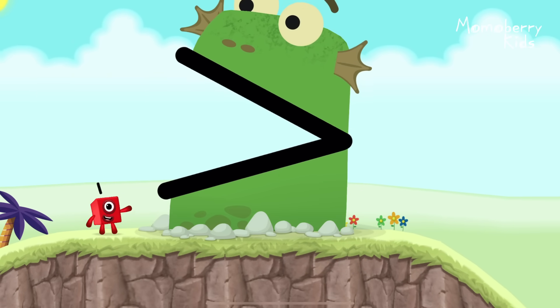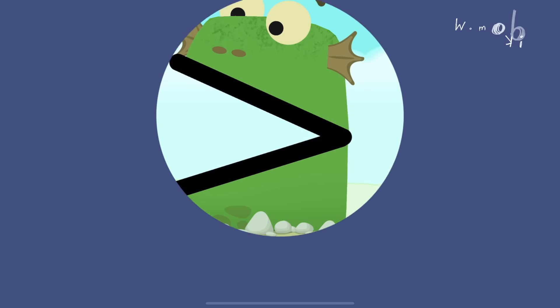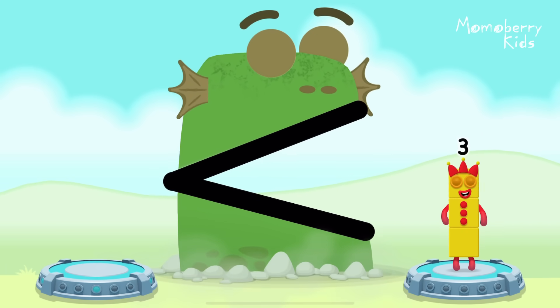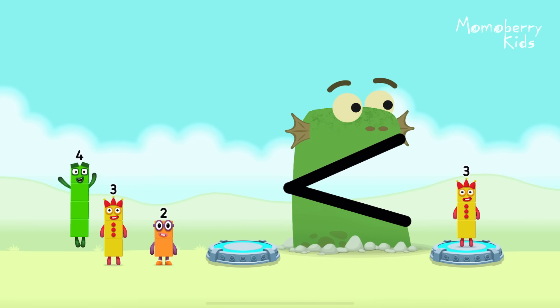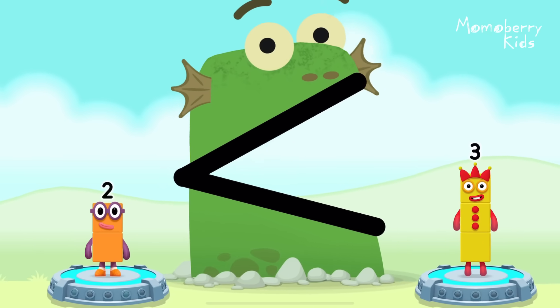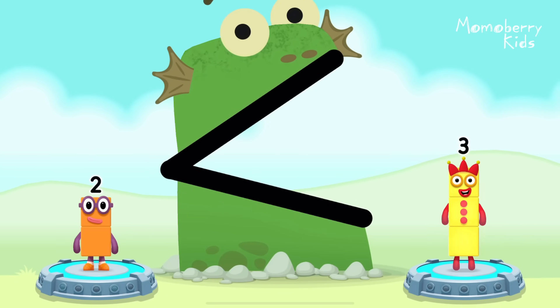B-Floxzilla! B-Floxzilla! Find a smaller number. B-Floxzilla! Four, three, two — that's right! Two is less than three.